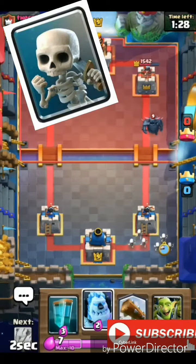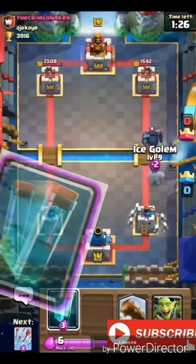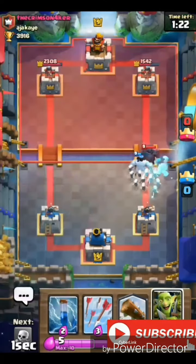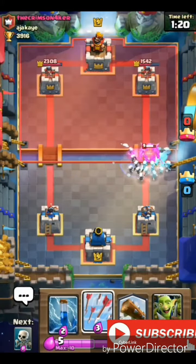The sixth way is Skeletons. Who said you can't use Skeletons to counter the Pekka? Skeletons are really amazing — when you Mirror and Clone them, the Pekka is just going to die so easily.